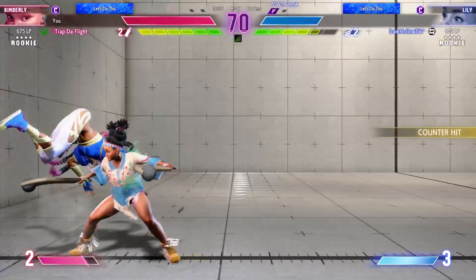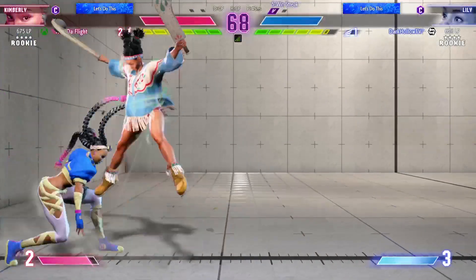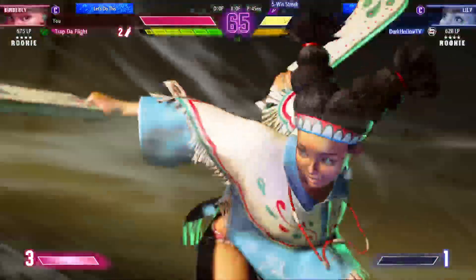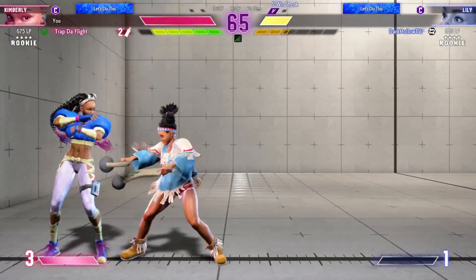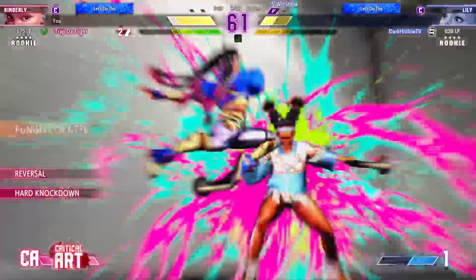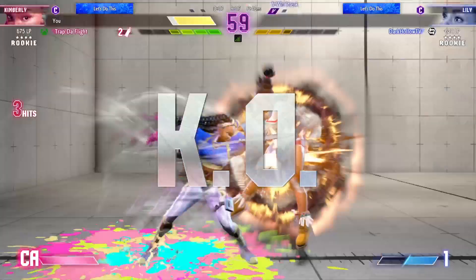Player 2 needs to use the corner. A quick breather. What a smart throw. Are we going to see a comeback? Will this super art do anything? The super doesn't hit. The roll — what's next? Punish counter sets the table. What a finish.